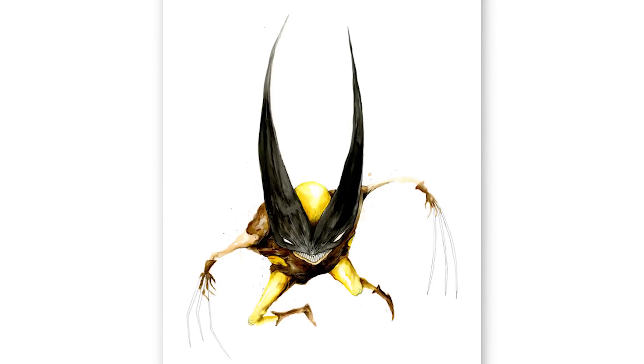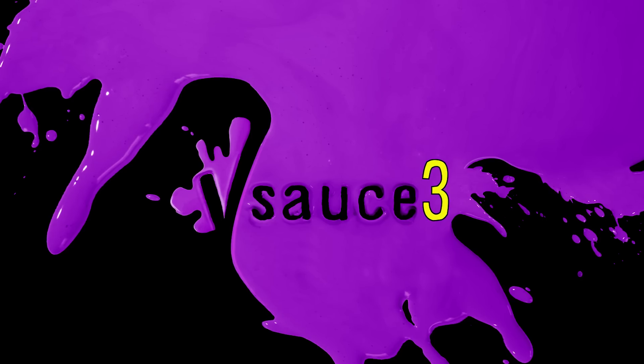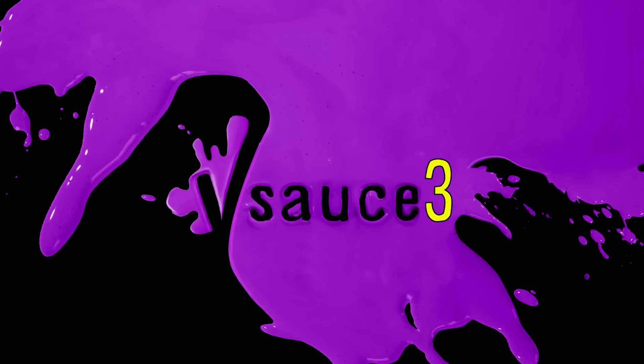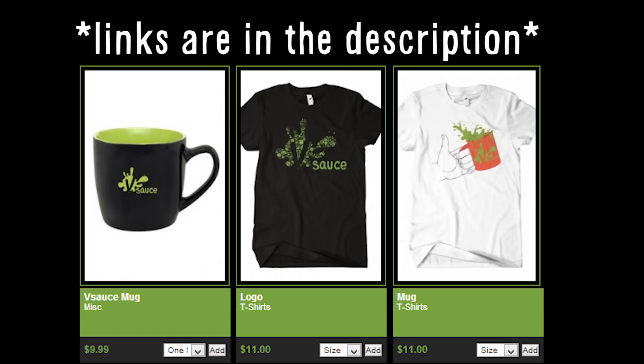Show your softest side with a Dragon Age plushie, leave some Super Mario World cookies out for Santa, subscribe to Vsauce 3 for more Game Loot, and stay warm with a Pokemon Red Trainer hoodie. Links to everything can be found in the description below.